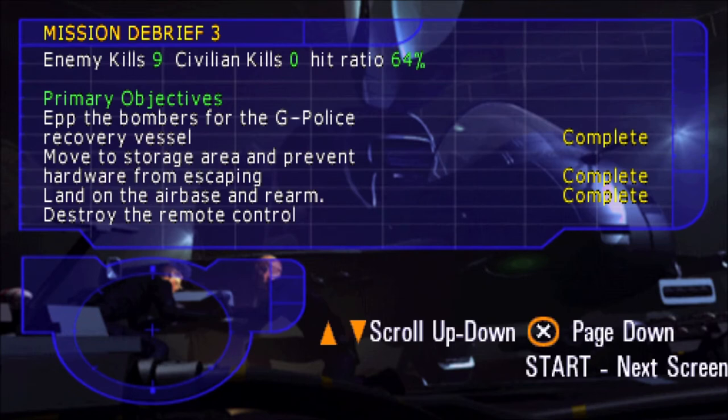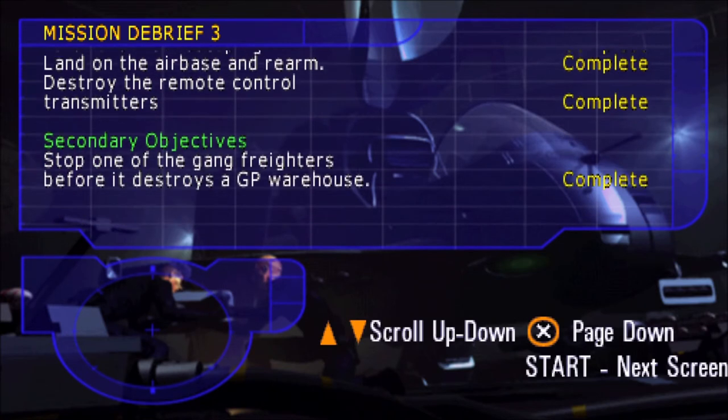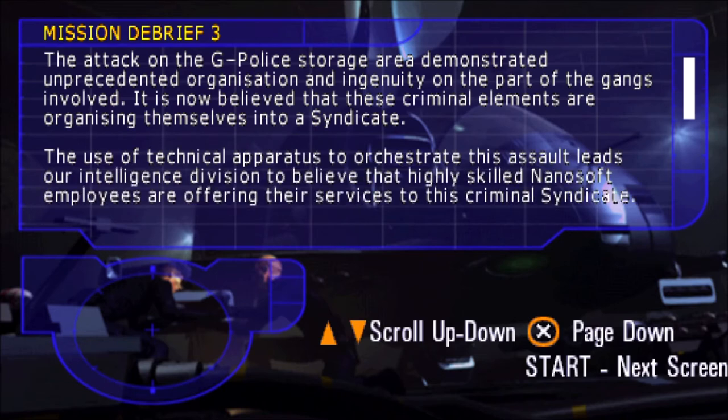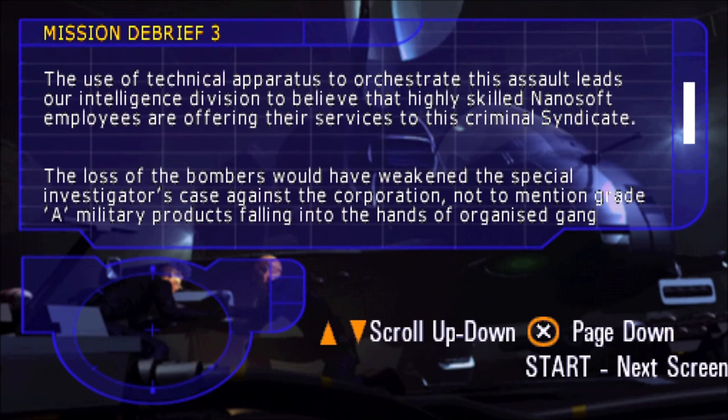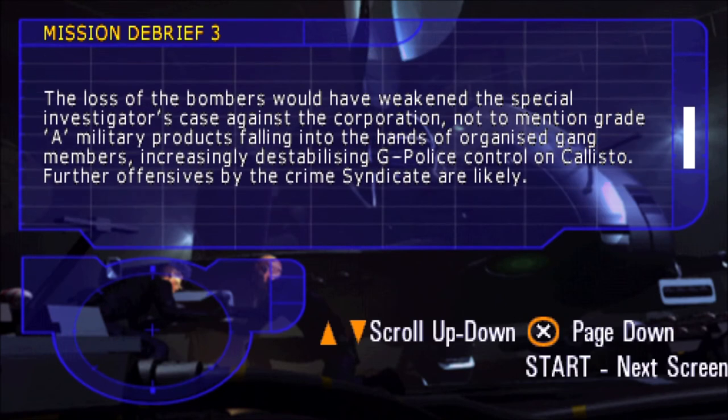Great work — heavy APCs, definitely the way to go on that one. EPP the bombers for the GP recovery vessel, move to storage area, prevent hardware from escaping, land on the airbase and rearm, destroy remote control, stop one of the gang freighters before it destroys the GP warehouse. We got it all complete — good job. The attack on the G-Police storage area demonstrated unprecedented organization and ingenuity on the part of the gangs involved. It is now believed that these criminal elements are organizing themselves into a syndicate. The use of technical apparatus leads our intelligence division to believe that highly skilled nanosoft employees are offering their services to this criminal syndicate. The loss of the bombers would have weakened the special investigators' case against the corporation, not to mention grade-A military products falling into the hands of organized gang members, increasingly destabilizing G-Police control on Callisto.